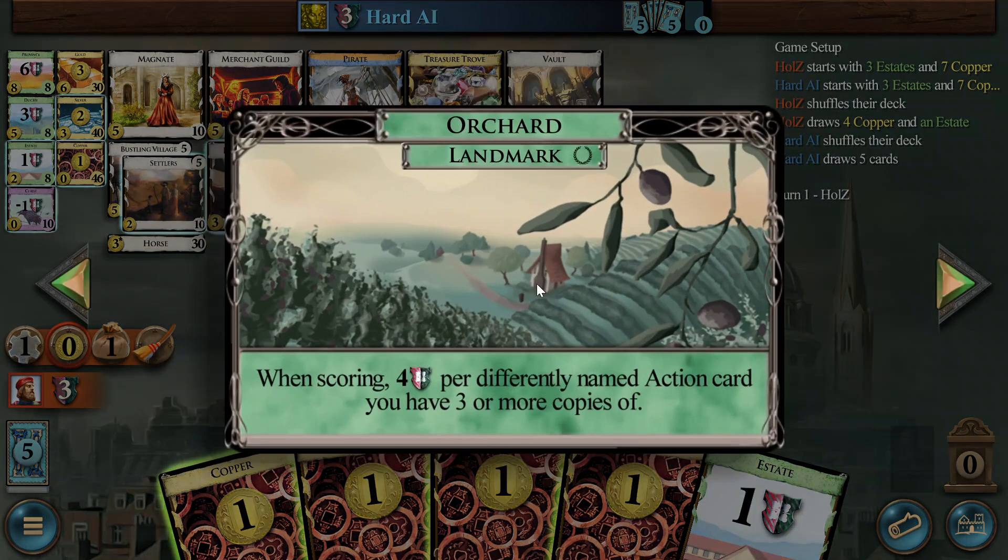So Orchard — yeah, I kind of really like it because it incentivizes you to get action cards, which in most kingdoms you want anyway. And then if you have three or more copies, you get four VP as a reward. If you have more than three copies, it doesn't matter — you will only get the four VP.